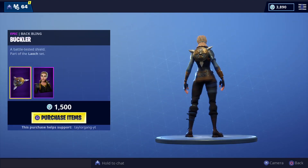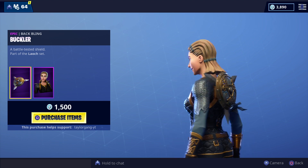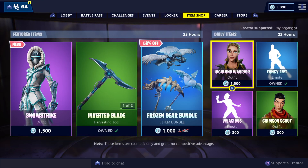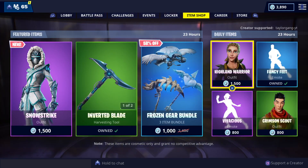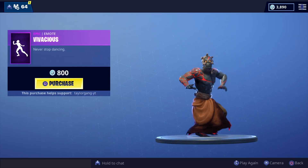Highlander returns — that skin pops in every now and then. The back bling that comes with that is the Buckler. It's pretty decent but I don't like it on certain people, so I didn't pick that one up. Then you have the Crimson Scout — it's a good one. I believe this was a Season 3 skin, not too sure, but I believe that was a Season 3 skin.